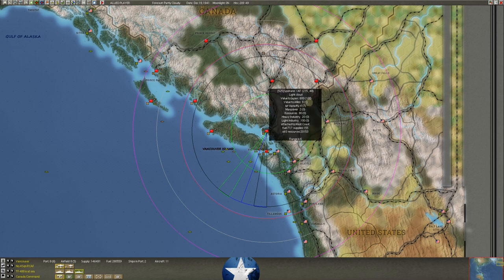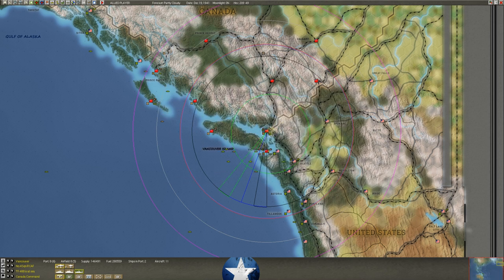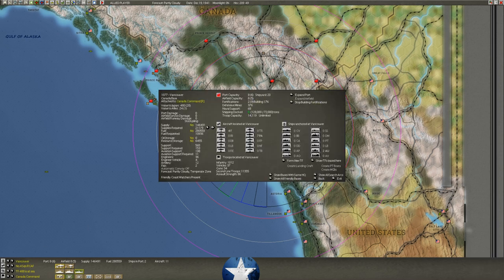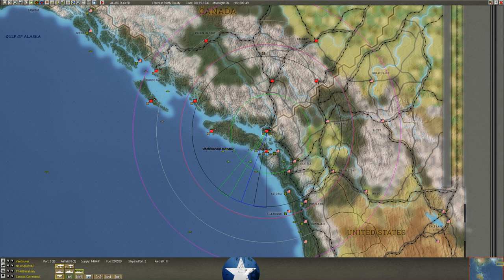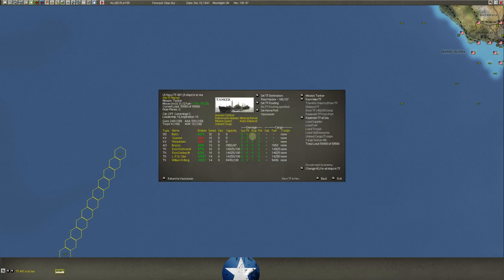We've also brought an American base force over to Vancouver. We're building forts here — no need to expand the port since you'll never have that many vessels at Vancouver. It's all about tankers here, and we will put together massive tanker forces to go back to Vancouver from Pearl Harbor along with destroyer and corvette escort — auto-disbanding and then rebuilding into big task forces. We'll put the 14,700 and 13,600 endurance ships together into big task forces with big escort to get them out of here.